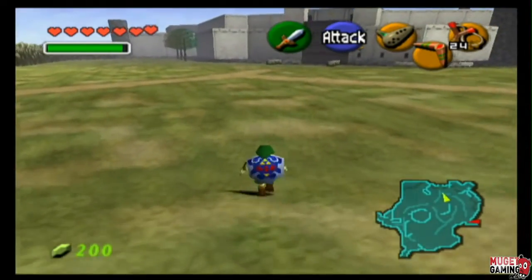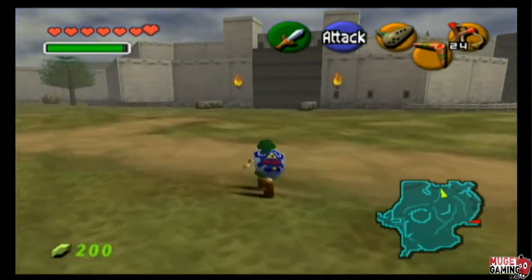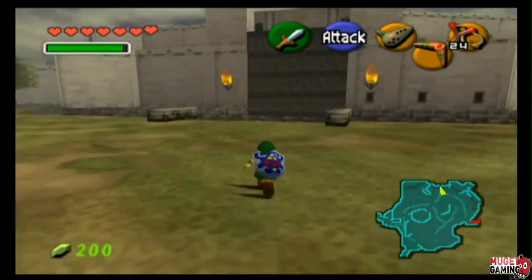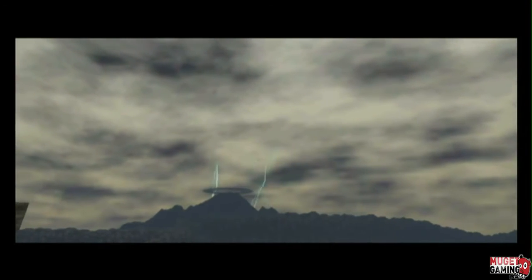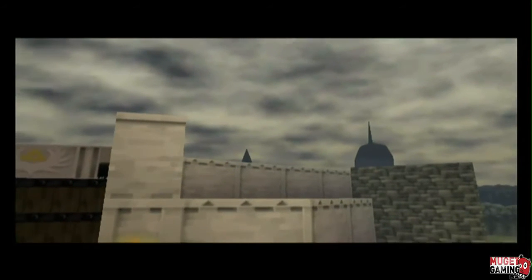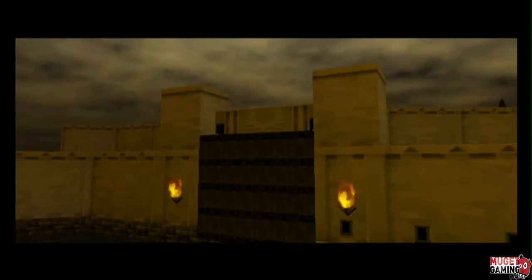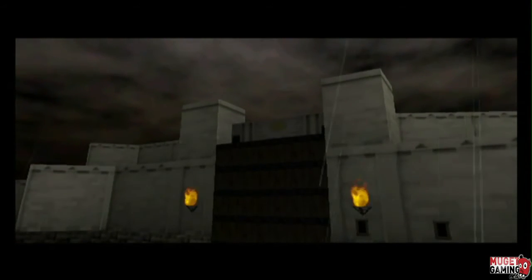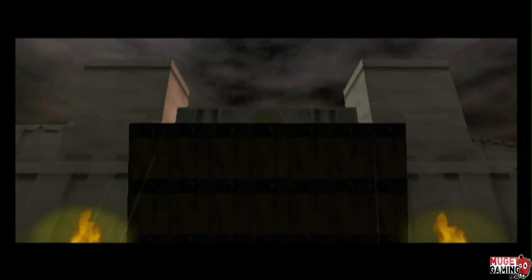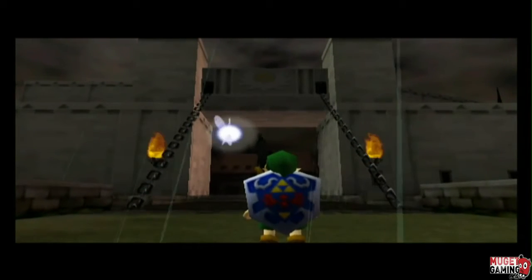Three of the C buttons are used for items, including the Ocarina itself, which can be assigned to any of the three buttons — really fantastic. Let's say you grab arrows; you could place it at whatever yellow directional button you want. The top C button zooms in to first-person perspective, which allows you to look around your environment. The R shoulder button is used for blocking with the shield. The Z trigger is perhaps the most important button when dealing with enemies — hitting Z lets you lock on to the opponent so you can attack, circle around him, hop from side to side, and always block in their direction.